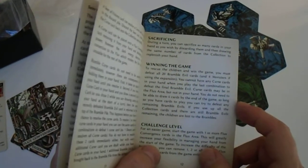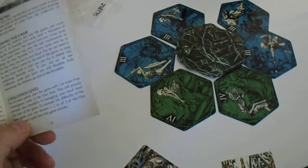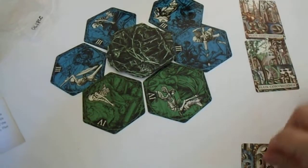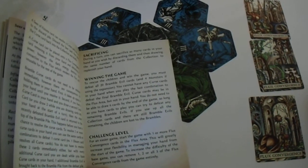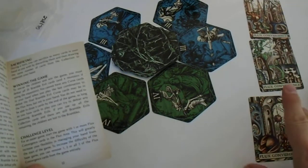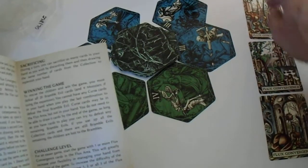There is a challenge level for an easier game. Start with one or more flux convergence cards already in the flux area. For the easier version, lay them out at the start. The normal version puts them in the deck. To remove them from the game entirely makes it a level harder — harder still, or hardest.